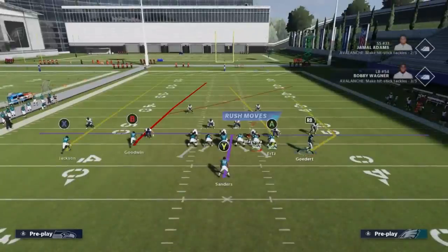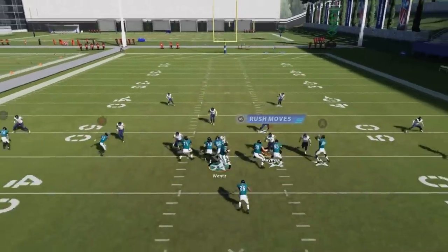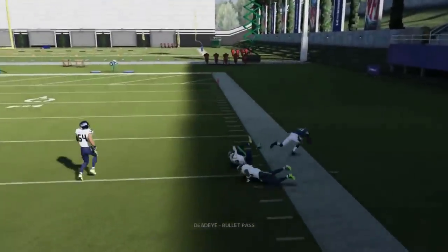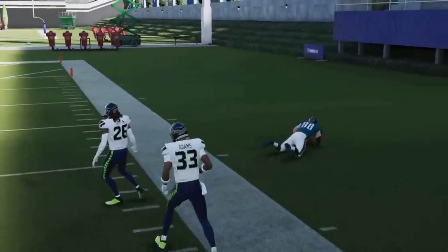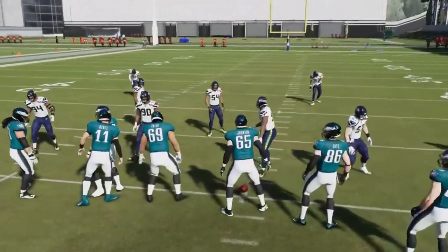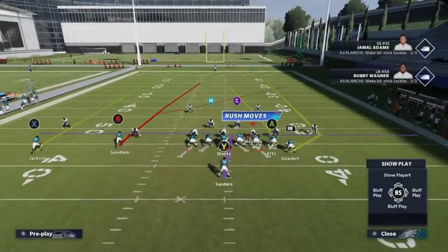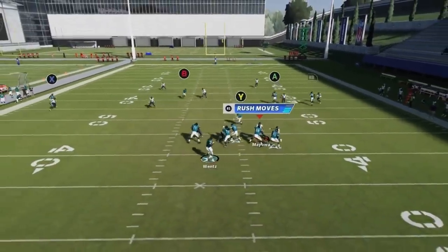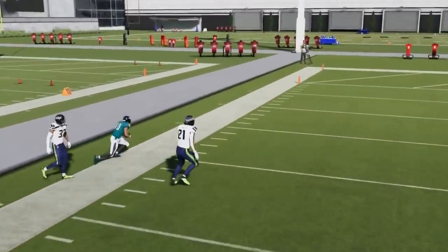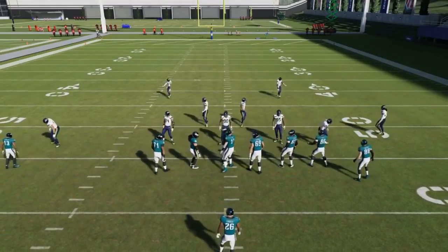Next up we got the Four Verticals. Both outside routes are Cover 2 beaters. Motion out the RB route — I typically won't go the tight end side because there's not a lot of speed out there, but if you have a fast tight end you can make that happen. It's best to run this to the open side of the field as much as possible and hit the X route with a bullet pass lead to the side. Capable of getting a one-play touchdown but it's tight.